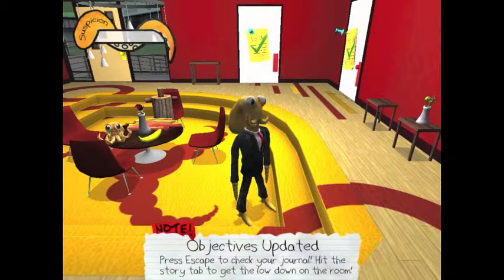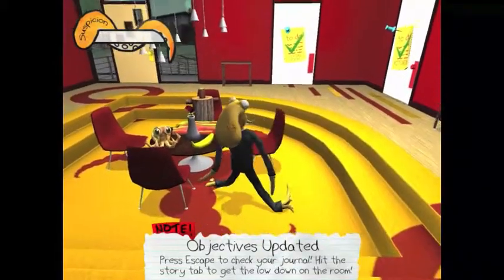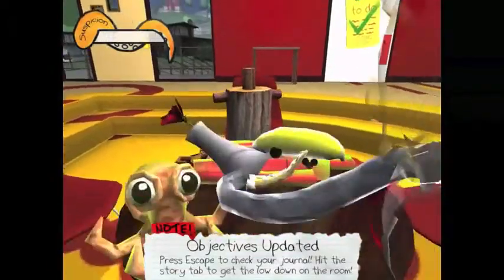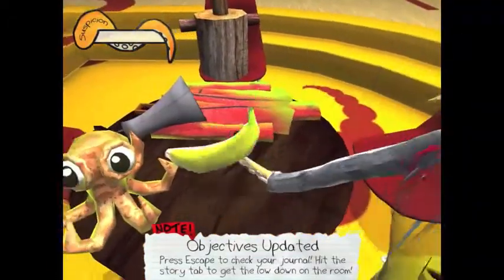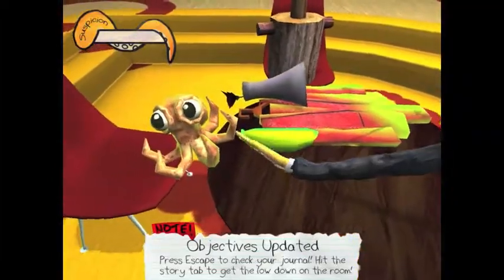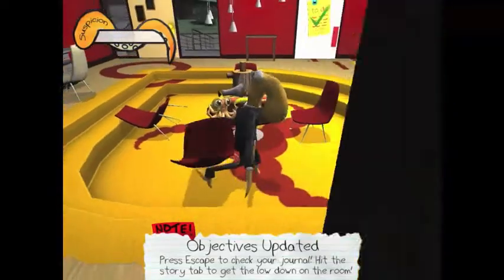Welcome back to episode 3 of Octodad, where we will put together a fake me to surprise the family. I don't know how we're supposed to assemble this. First we put the banana bone on the octopus head bone. Be that way.